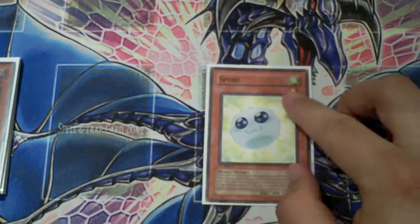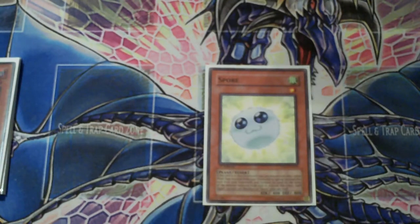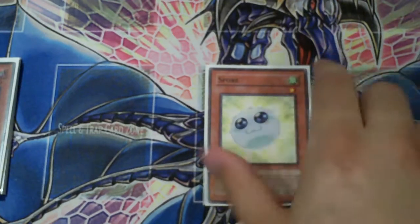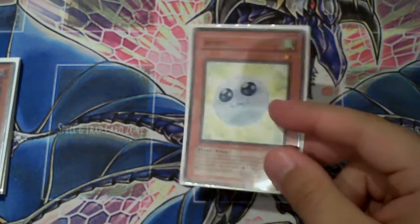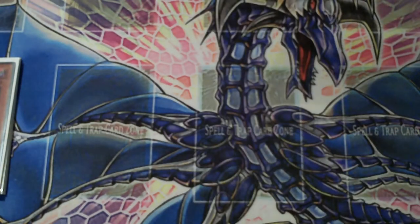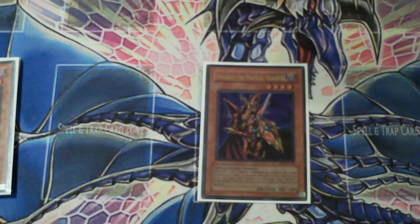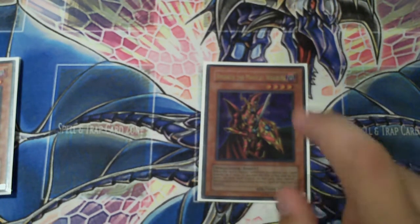Spore — level 1 tuner that can become level 2 or 4 in this deck, making it pretty much versatile. He's key to the plant engine, so you definitely have to run one Spore. Also, it's being banned out in September, so you know you don't want that. Just one Breaker — I used to run two but took one out for the Thunder King. There's still lots of back row hate in this deck with two MSTs and a Giant Trunade, so you're still hitting a lot of back row. Breaker's not a bad option.